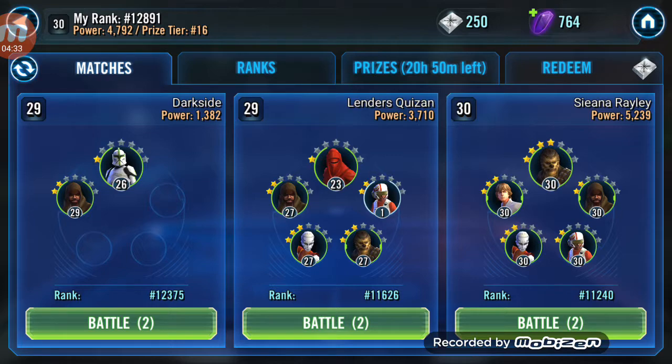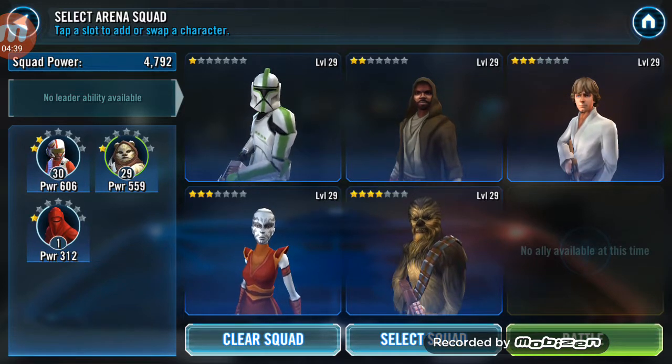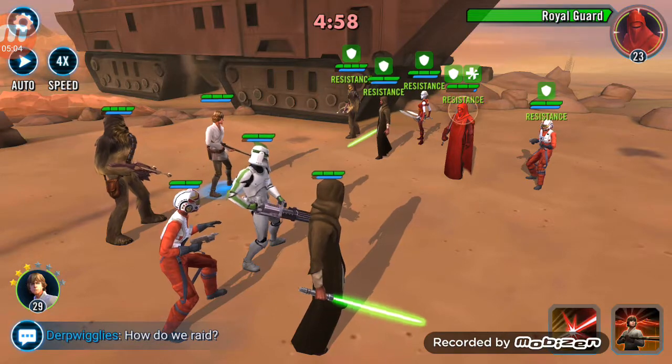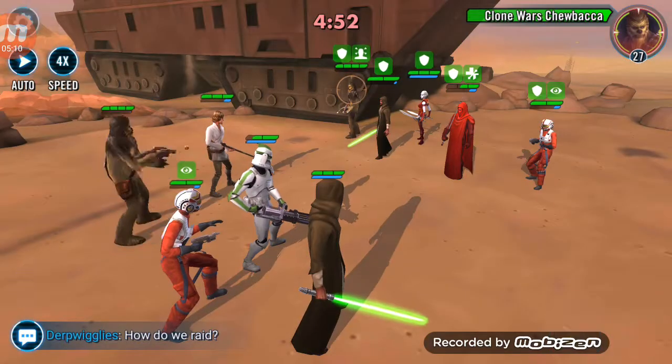We can do squad arena now — we unlocked squad arena, which allows us to fight other people. So we're going to go and fight this person here. I think we are going to maybe get rid of that person and put — I believe that's a girl, I'm not sure — but I want to try our new person out, so we're going to put them in instead and see how good they are. We haven't yet been able to put a lot of parts into them to upgrade, but we should still get a pretty good idea of how good they are.